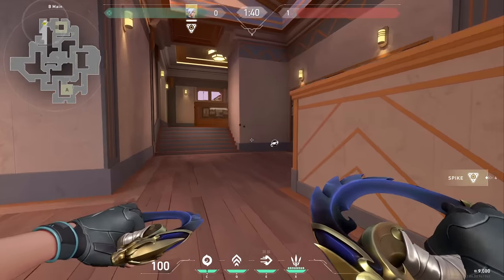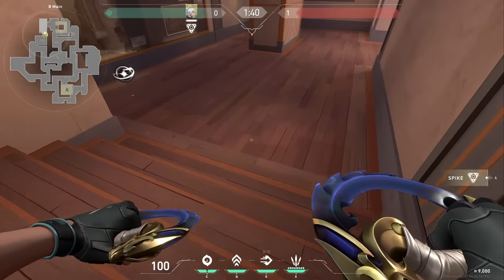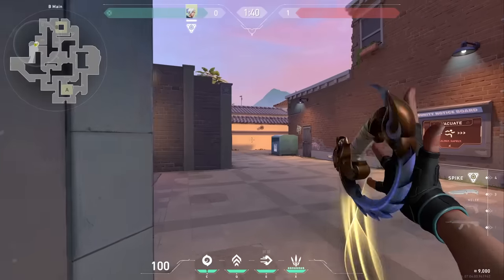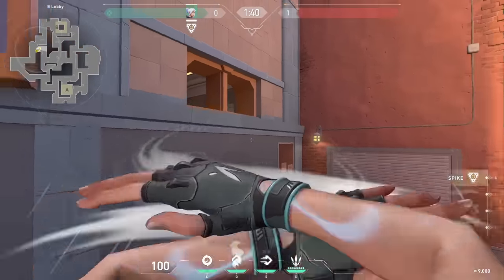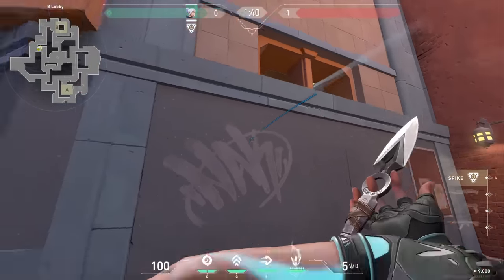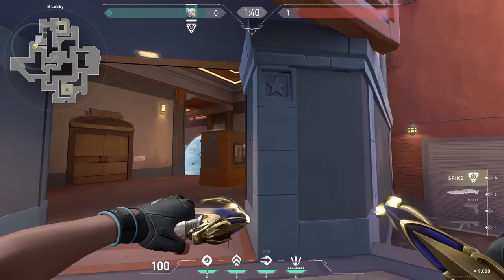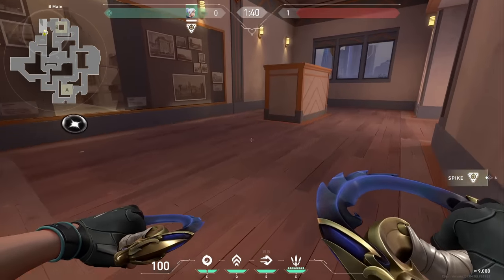You've got this area around here — similar idea, very simple. We're talking about open areas, stairs to change elevation, and then quite basic corners. This is very CS-inspired in the sense of how simple it is. There is, of course, a window here — you can shoot through or throw stuff through. This is your B Main. This is a closed window — you cannot get through that.